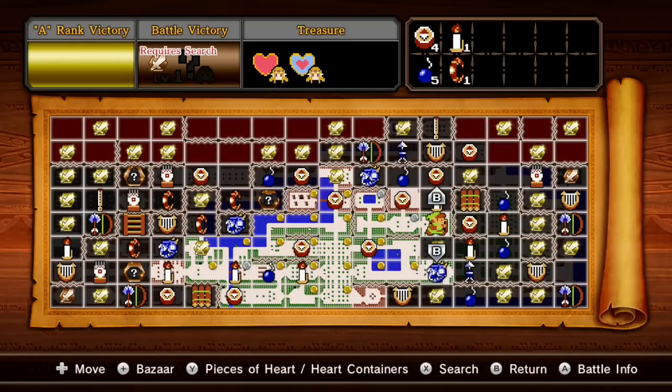Let's play! Hey guys, and welcome back to Hyrule Warriors Adventure Mode. We're actually gonna be unlocking a brand new weapon today — one that we don't need an A rank to get. Thank goodness.